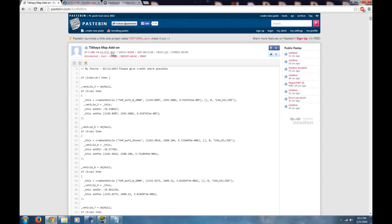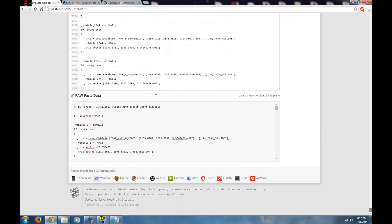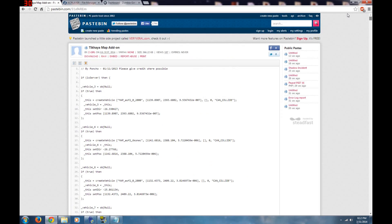We're going to use a take-a-haya map addition — it's an entire city on Chernarus, down to the west of Kamyshovo. It's a pretty good size. The guy who worked on this, Poncho, did an incredible job — there are something like 13,000 lines in here. I've had this up on another server before and he really was amazing.